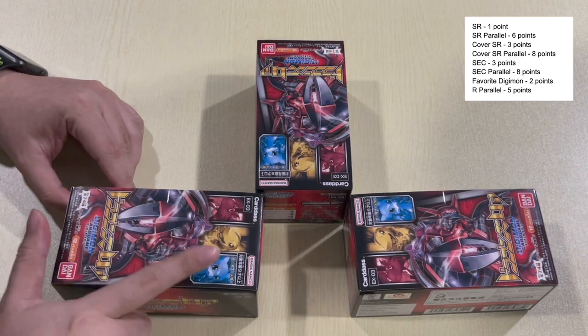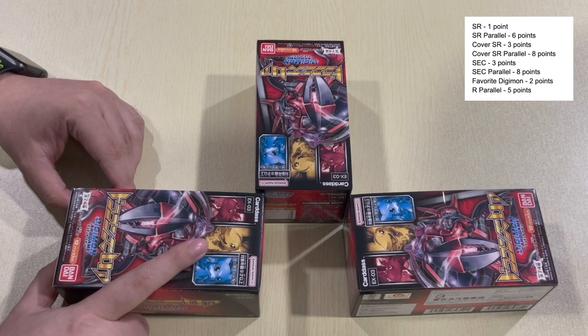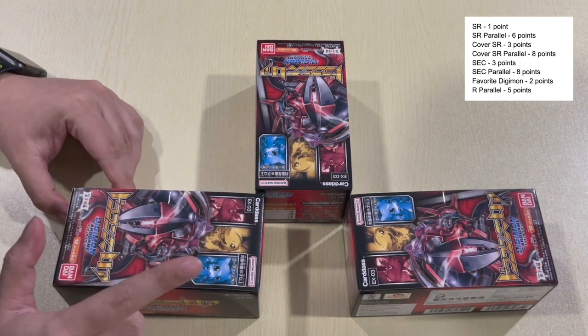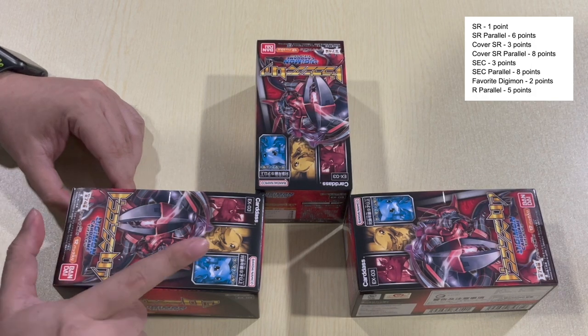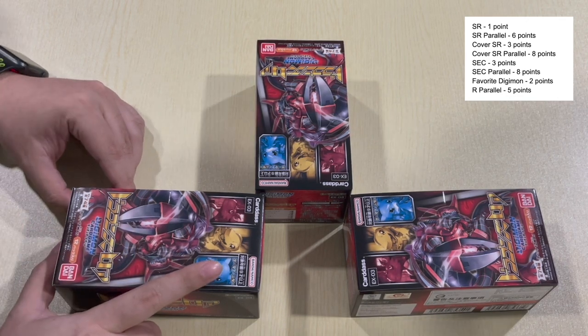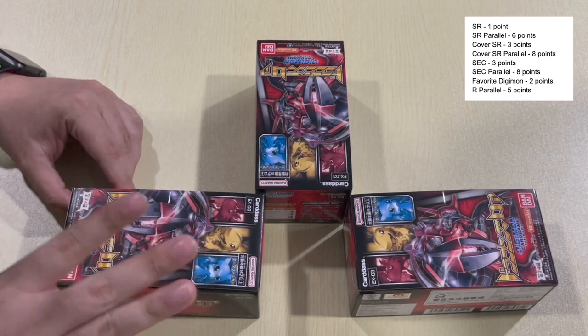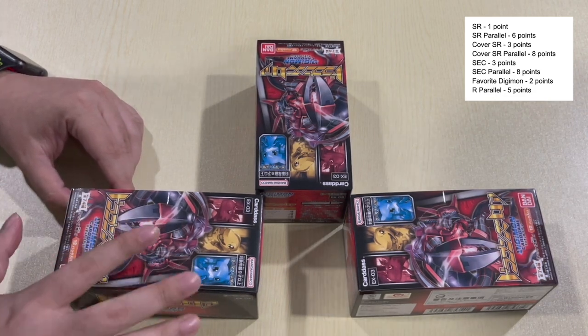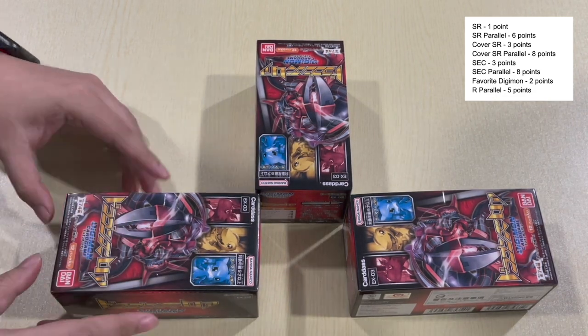So the loser of this box battle — some of them are not yet informed about what they are going to lose. Basically, they will have to buy the winner a McFlurry. So yes, we are playing low cost stakes, but at a very delicious rate. Anyways, let's get down to opening this box.